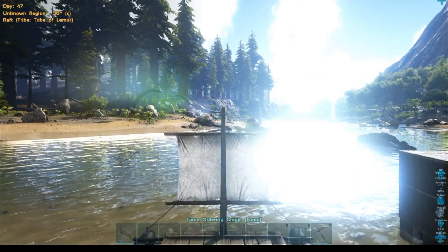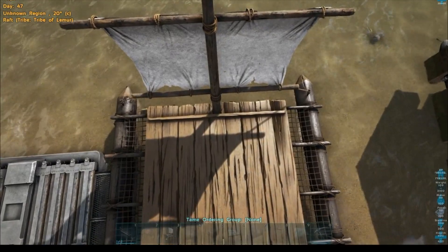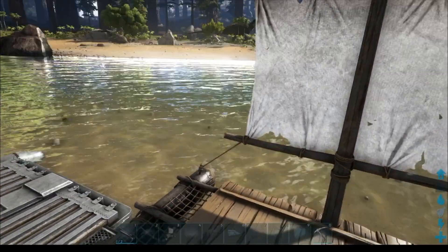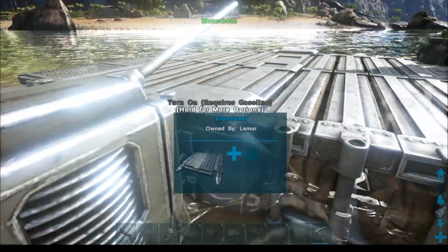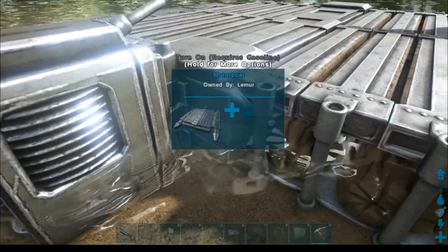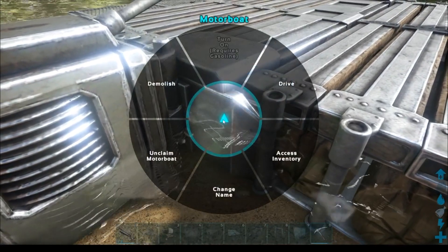The motorboat has 20,000 health - you can see that in the top right. The new motorboat has way more than that, which we'll show you in a minute. The piece limit was 88 on the old raft, and this one is now 138 - that's an extra 50 pieces.